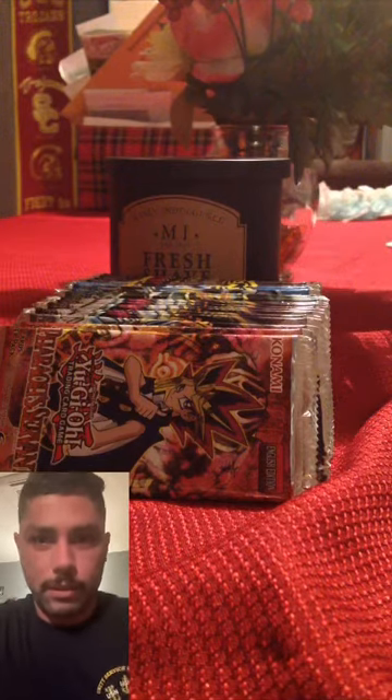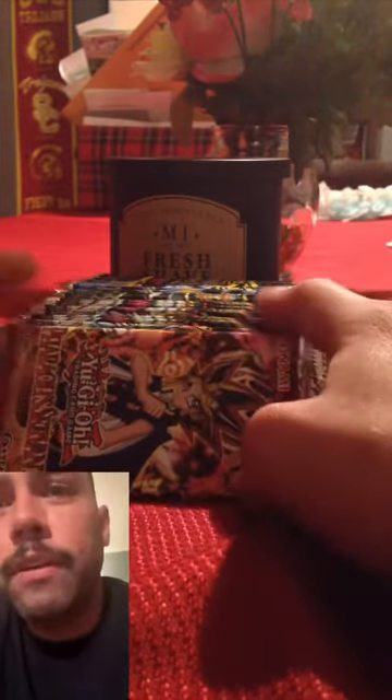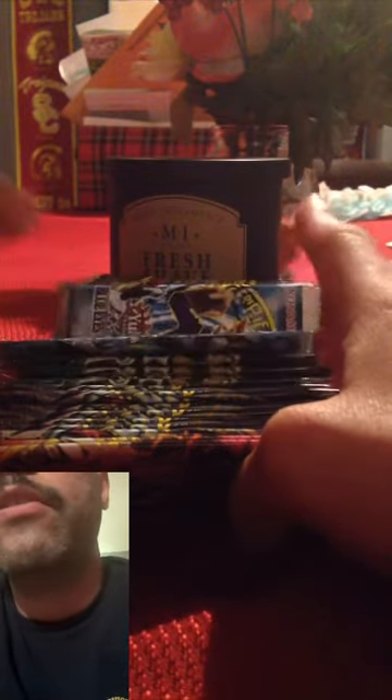I've never done one of these before, super weird, but I got a bunch of Yu-Gi-Oh packs: Pharaoh's Servant, Metal Raiders, Spell Ruler, Dark Crisis, a couple of LOBs, and Invasion of Chaos. So I'm gonna start with Invasion of Chaos first, and let's see if we get lucky and get anything sweet from these packs.